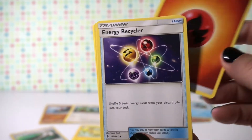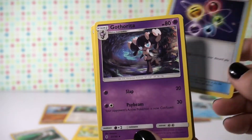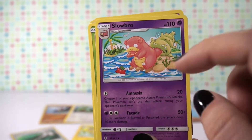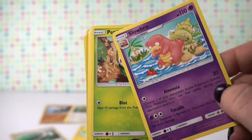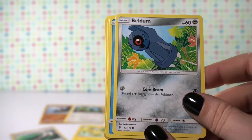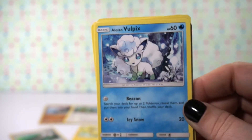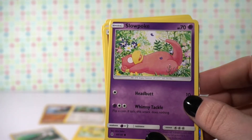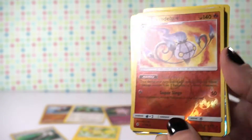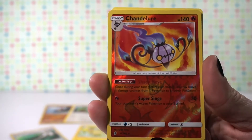This time we start off with fire energy, a trainer card, energy recycler — it's really cool looking. Slowbro. I like this card, it's so cute. I like when they look like this — it's just adorable. Looks like we're getting some doubles in there. We're getting the Alolan Vulpix! It is so adorable. Slowpoke, Machamp. This is our reverse holo — and it is a rare too. Chandelure is our reverse holo rare.